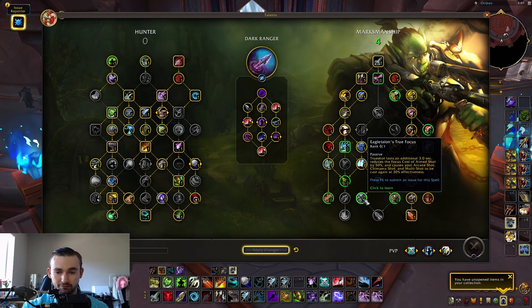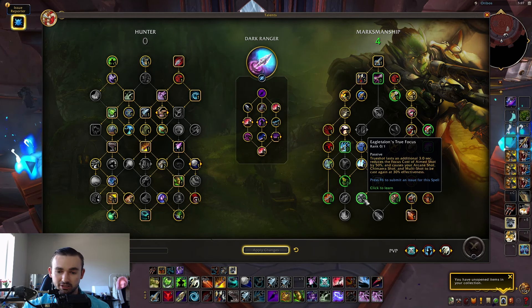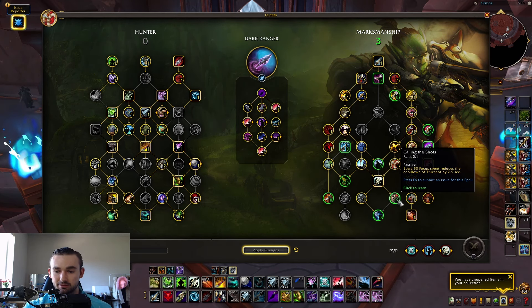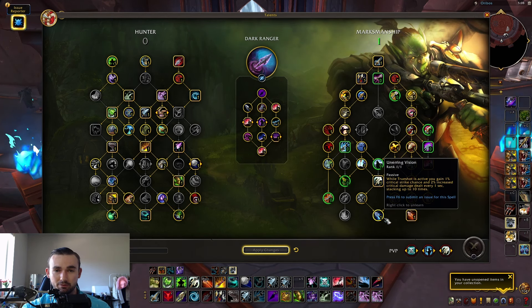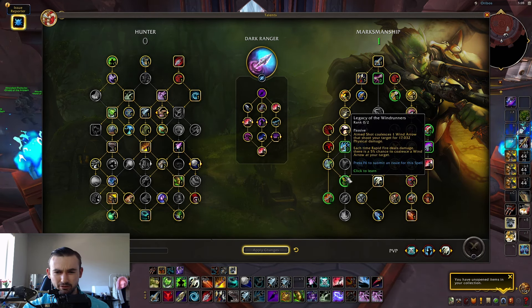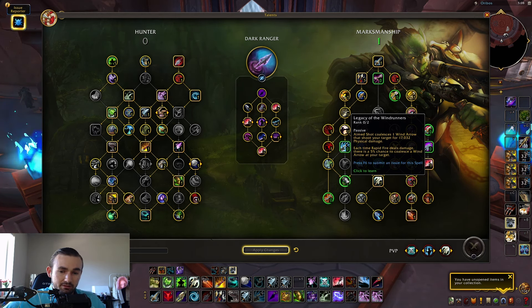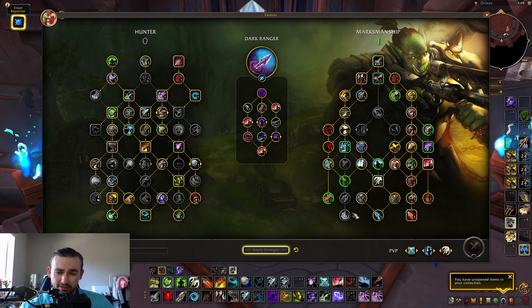Trueshot is right here, and now you can grab Eagle talents — Focused Trueshot extends Trueshot by three seconds, reduces Aimed Shot cost by 50%, and causes Arcane Shot, Chimera Shot, and Multi-Shot to cast again at 30% effectiveness. You can now grab both Calling Shots and Unerring Vision — a major W. Calling Shots: every 50 Focus spent reduces Trueshot cooldown by 2.5 seconds. Unerring Vision increases crit strike chance and damage every second, stacking up to 10 times. Previously you had to choose between these.